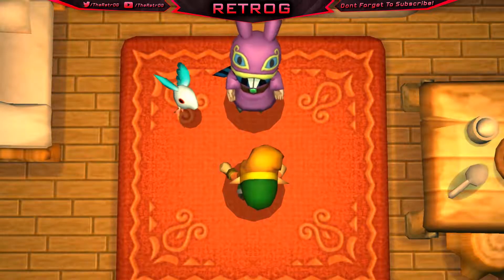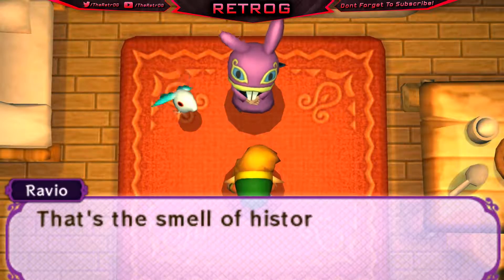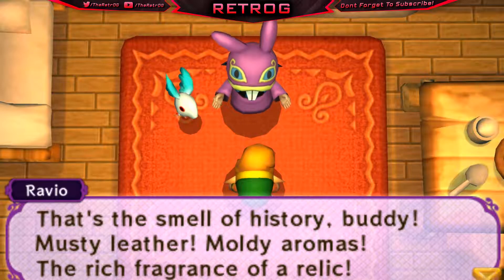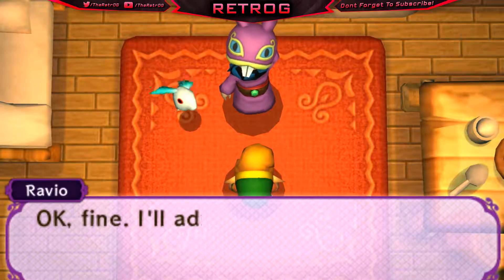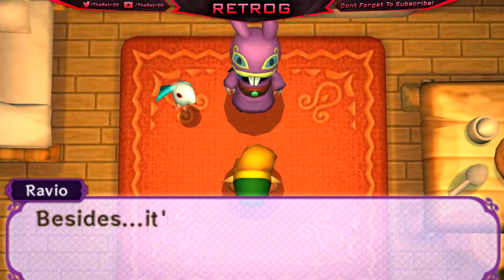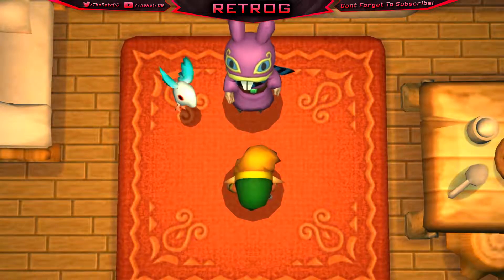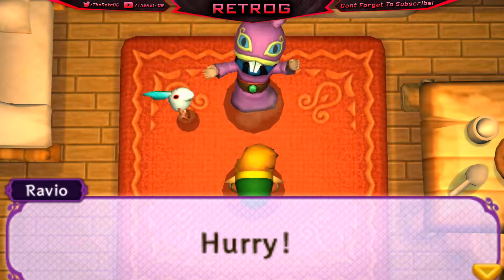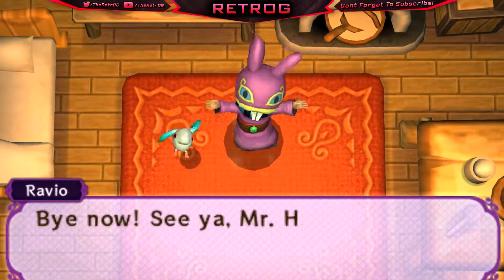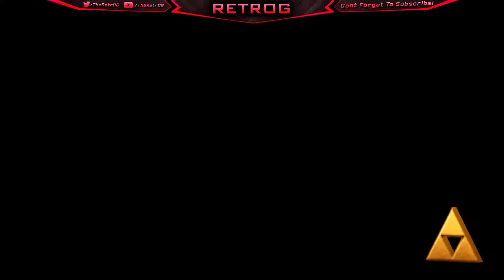Ravio insists: 'I know it looks like a hunk of junk, but it's older than old — a real treasure.' Link questions the odor. Ravio responds: 'You don't want it because it smells funny? That's the smell of history, buddy — musty leather, moldy aromas, the rich fragrance of a relic.' He admits: 'Fine, I'll admit it smells like a wet dog, but that's a good smell! Besides, it's a gift, so you can at least wear it.' Then sends us off: 'Pronto, buddy — to the castle! Hurry!' That was freaking good.